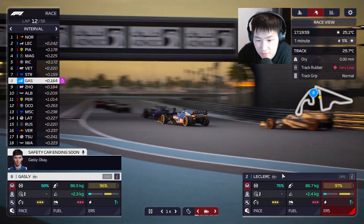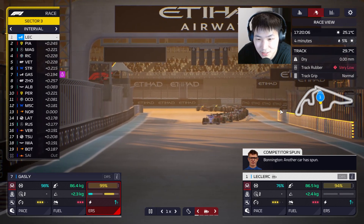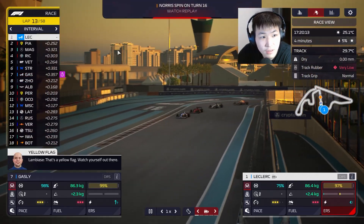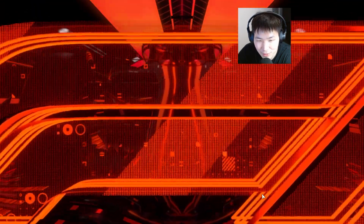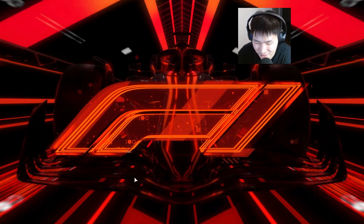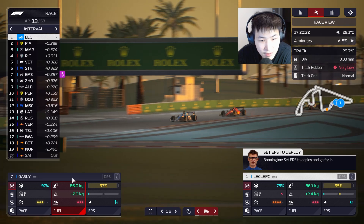Norris spun — just as the restart happened. Let's deploy. That was hilarious — I just saw Norris spin on the last corner just as the safety car restart was about to happen. What is he doing? Big fumble from Lando Norris. We'll try to push Leclerc — let's use a bit of tires and try to get positions going. Gasly up to P7 now that Norris spun out.